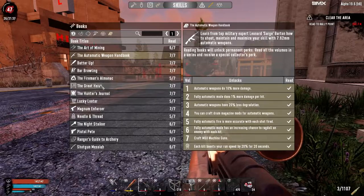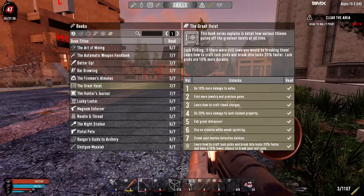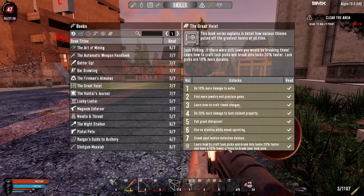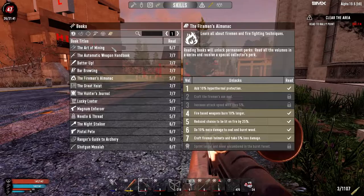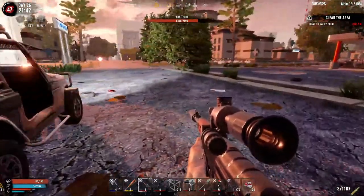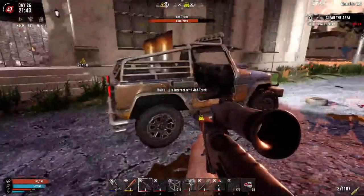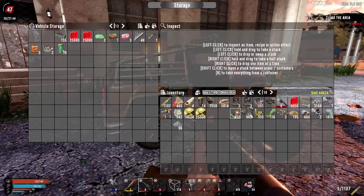So the Great Heist and Automatic Weapons are now done — we get 20% run speed for 20 seconds after we kill something. With the Great Heist, we can now craft lock picks and break into locks 20% faster with a 10% lower chance of breaking our lock pick. We did not have any steel knuckle schematic unfortunately — we're still going to have to find that. We also picked up some bullet-making stuff and a couple of robotics parts.